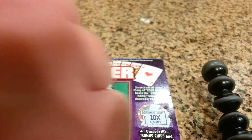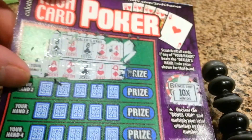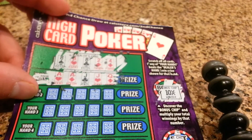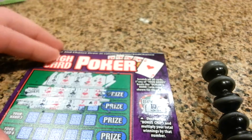Now this one here looks like a strong hand — two aces, Jack, Jack, and a queen. Like I said before, trying to get it figured out, so I'll do that off camera.